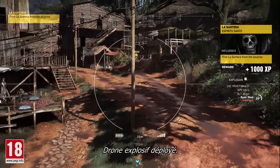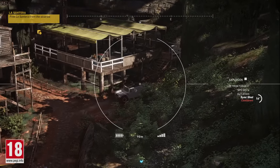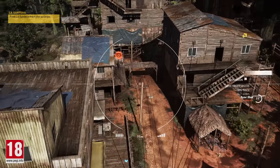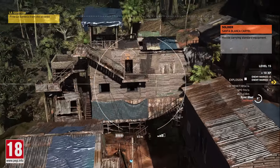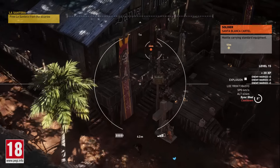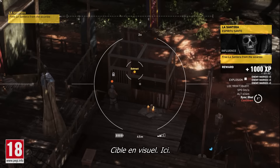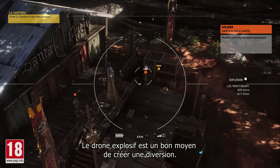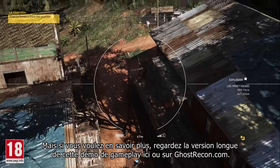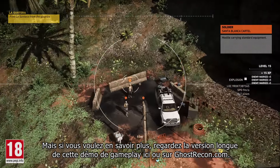Explosive drone in the air. There's an SUV with heavy weapons and armor plating. The explosive drone is a good way to create a diversion. But if you want to know more, check the long version of this walkthrough here or on ghostrecon.com.